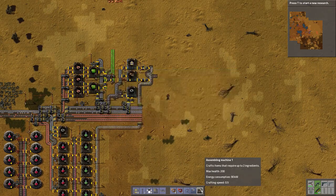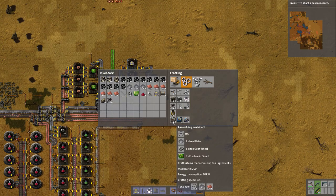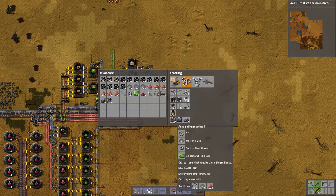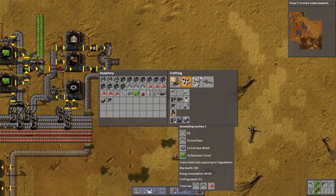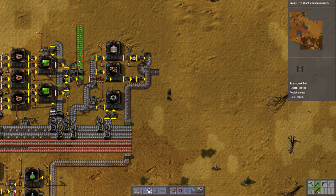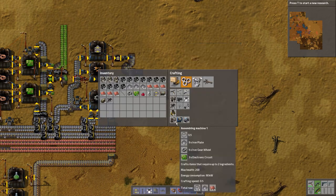Let's start making some of these annoying things automatic, because they take forever to build and I just don't want to be doing that constantly. So iron plates, gear wheels, and electronic circuits - that just needs a little bit more of exactly the same thing. I think we can pilfer the circuits from here. So all we would need is iron plates and gears, and then circuits.